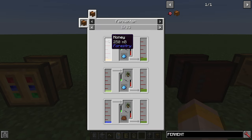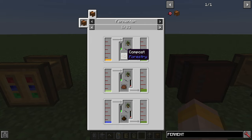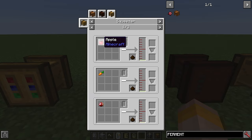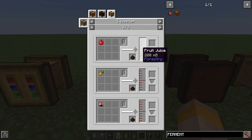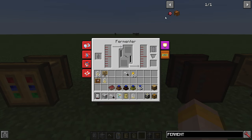The fermenter works by putting either honey, fruit juice or water in the left slot, then mulch, compost or fertiliser in the middle, and any type of genetic material — which together produce biomass. To make fertiliser, use apatite as shown earlier. If you use wheat you get 4 compost; ash gives only 1. Mulch is either made in the squeezer as a byproduct from squeezing apples into fruit juice — 20% chance — or as a byproduct in the moistener, which is the next machine.